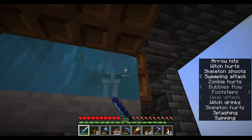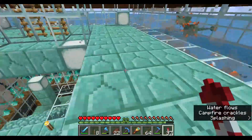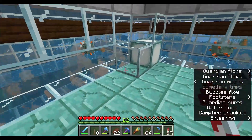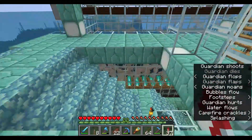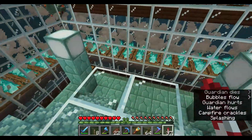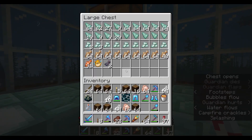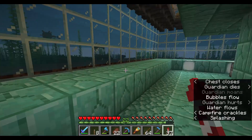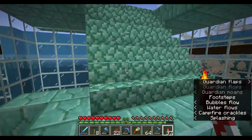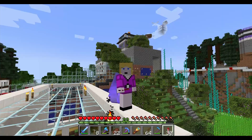Let's go visit my guardian farm. We can harvest these little guys — yes, they are tough as hell. We get sea lanterns and every other block from the ocean. They are awesome. I love to see them die — I hate them so much, most annoying mob in all of Minecraft. The chests are already gathered because I love the sea lantern. I love this farm, so useful.